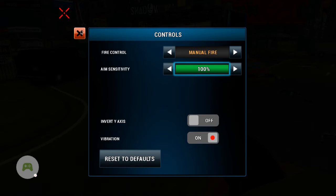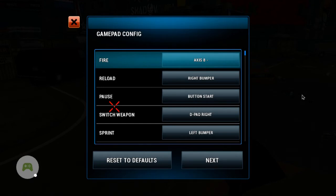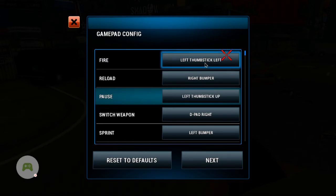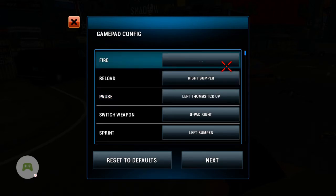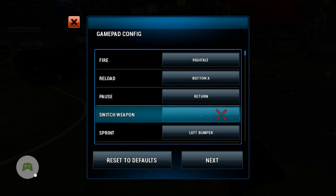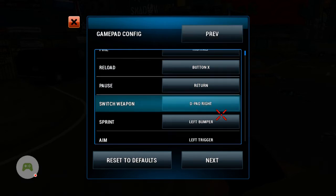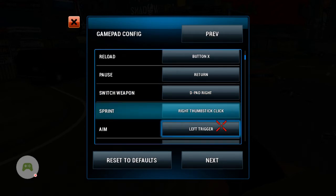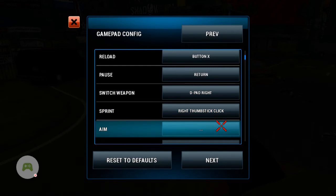I'll have to use my mouse to click that. Okay, gamepad config now. Fire — I want that button. Okay, let me sort this out — this is gonna take a while. Fire, okay. Reload, there we go. Pause, there we go. Switch weapon, there we go. Oh, I just changed it to the same thing. Sprint, there we go. Aim, there we go.